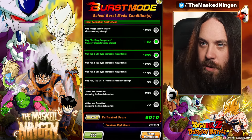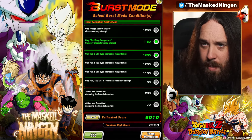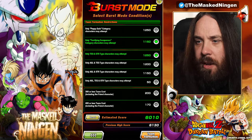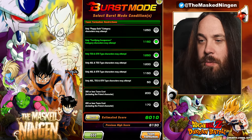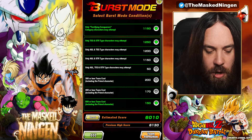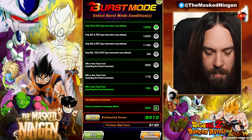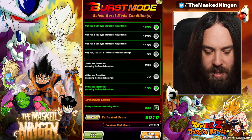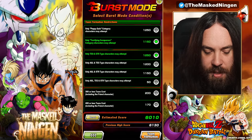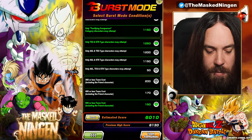For Terrifying Conquerors you get 100 points less than you do for the Peppy Gals run, but with the modifiers adjusted from that last run we can still get over 6,000 points. I did have to change the team costs because this team is a little bit more expensive, so we're getting about 120 points less than the Peppy Gals run, but we'll still hit the 6,000 points with all the same modifiers on.